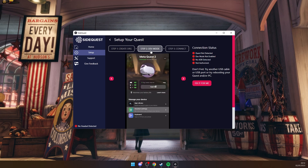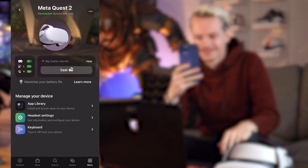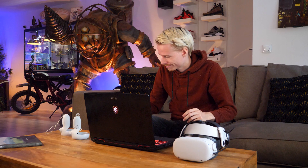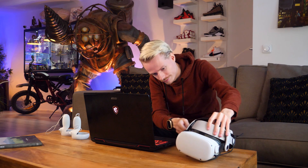Step two is turning on the developer mode in the MetaQuest app on mobile. You can find this in the main menu under Headset Settings, Developer Mode, and then simply flip the switch. It is recommended you reboot your Quest right after to make sure the headset has saved this new setting.